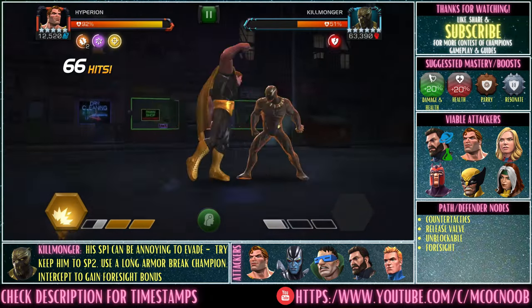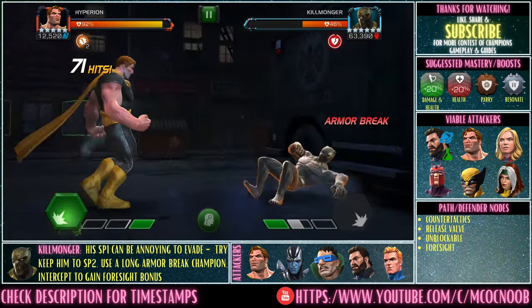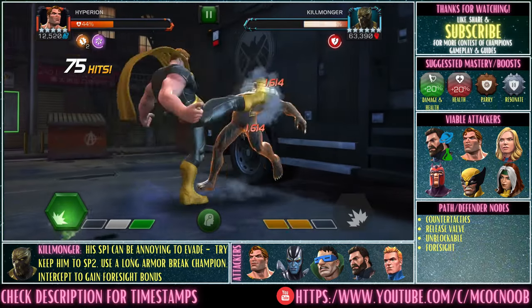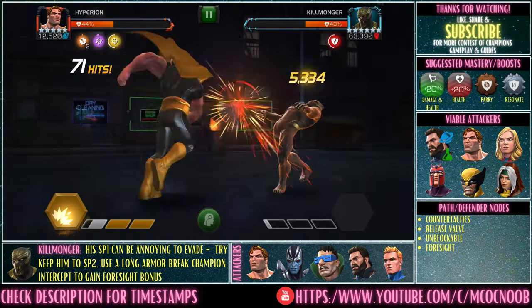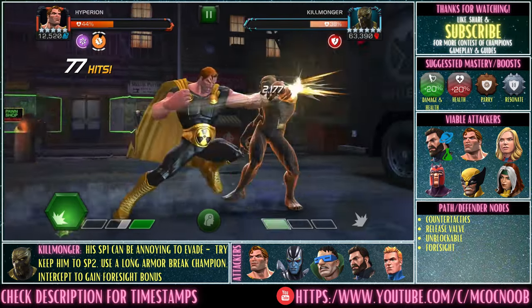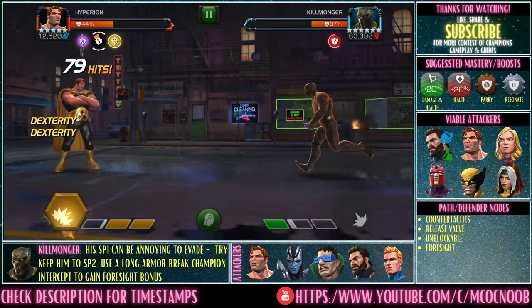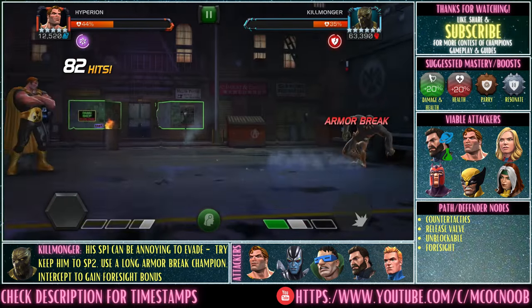One final note on Killmonger: his SP2 is easily evadeable and you can also evade the SP1 with a little patience, but if you don't have the timing down, those projectiles are unblockable and you will take a lot of damage. I'd suggest bringing champions that either don't give him power or play no-parry style and push him to SP2 always — that is the easiest way to deal with him.